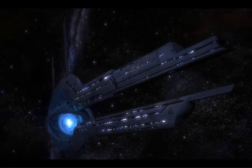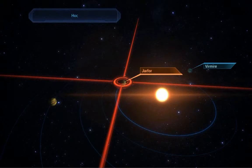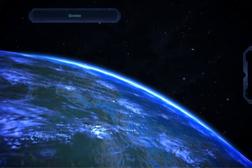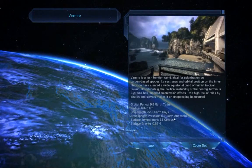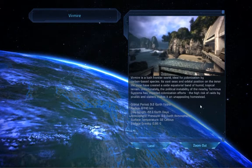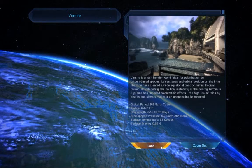Welcome back to Let's Play Mass Effect. Our next location is the planet Vermeer. Apparently there's been some activity or something. But we gotta go check it out. So let's land.